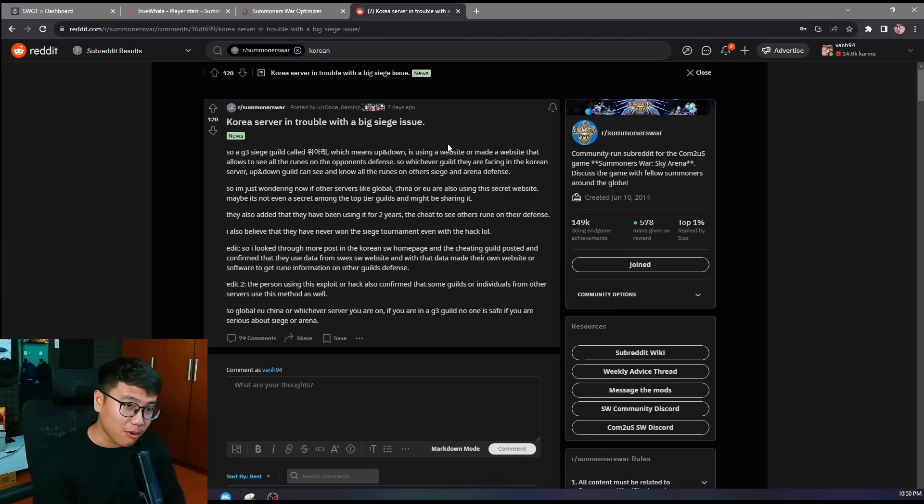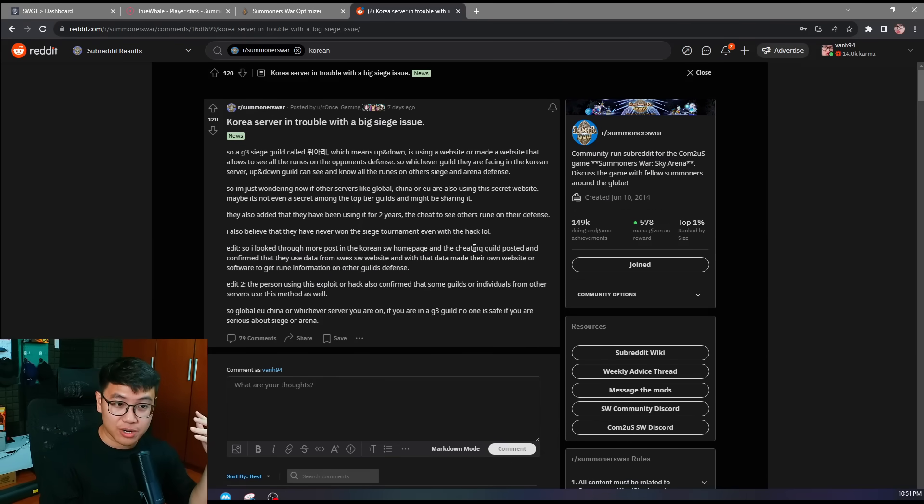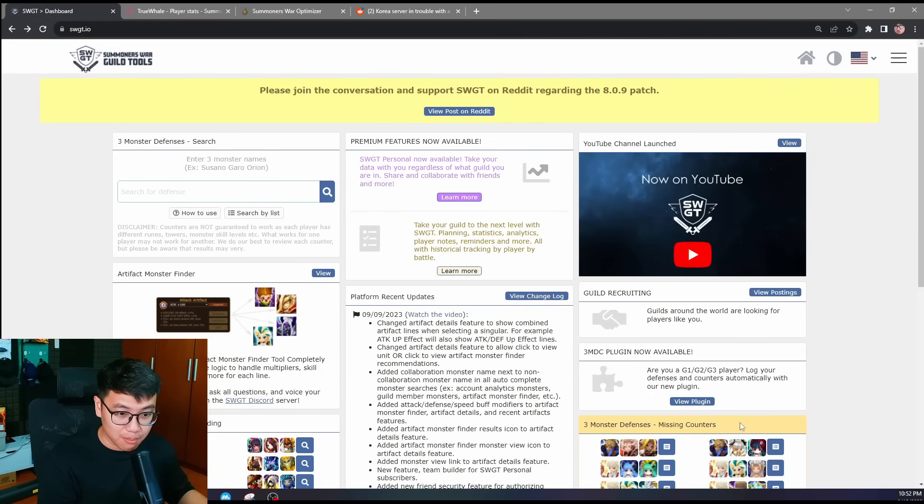I think it stems from this problem: in the Korea server, some guilds were exploiting the way people extract data from the game, and they could see all the runes on the defense of their opponent's guild in Siege. Being able to see all the runes — where the fast rune is, whether they have Will or not — is an extreme advantage for Siege players because they can plan their offense and get all the wins much more easily. So Com2uS had to take action, especially since it was in the Korea server. They improved the security enhancement, but it spoiled the fun for everyone else who was just trying to play the game with these third-party tools.